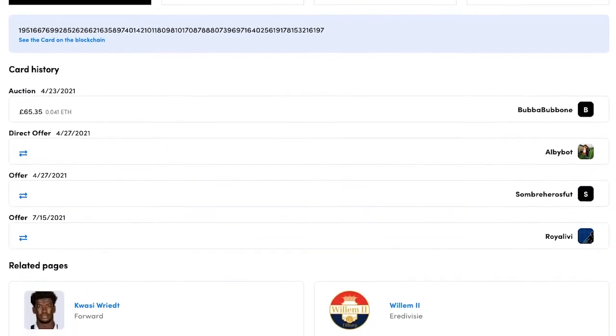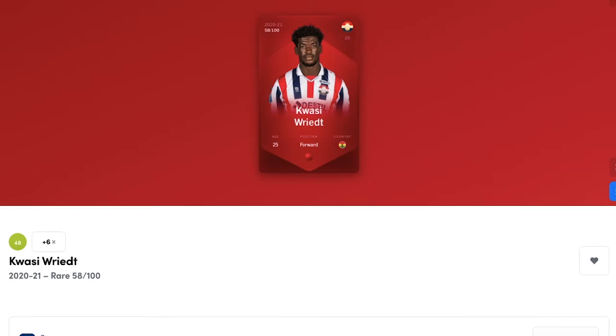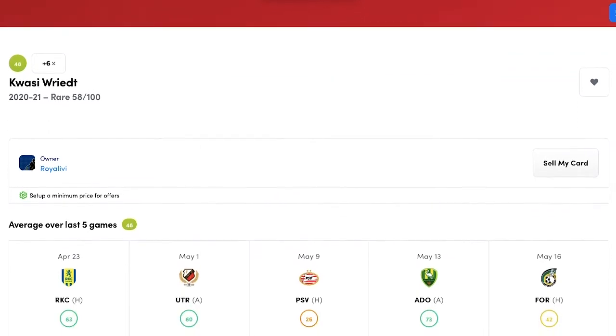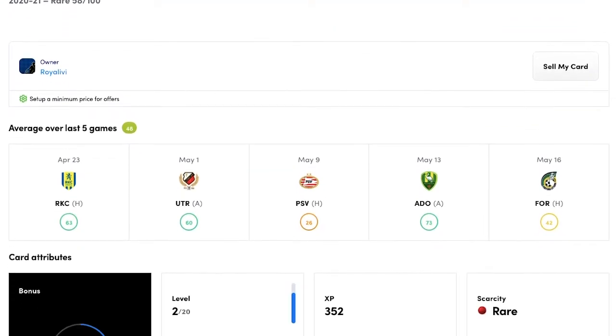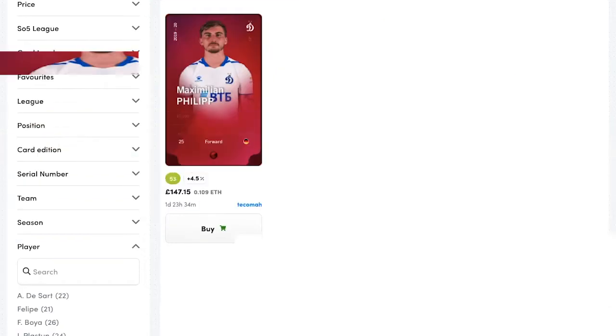Strikers who score more goals are naturally going to be more expensive, so save the top end of your budget for these players. For example, in my Challenger Europe Division 4 team, I went for a budget option of Kwasi Riet, a starting striker for Willem 2 who got 8 goals in 24 games last season — I spent about £100 on him. He looks to be their starting striker for the upcoming season, and I'm confident he should do well for me at a decent price.